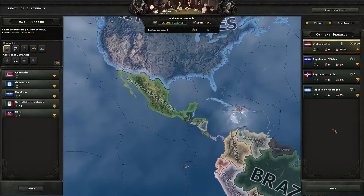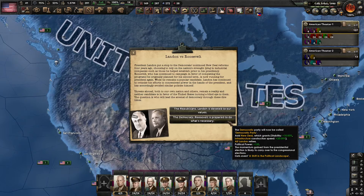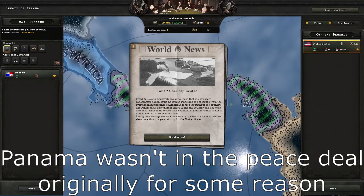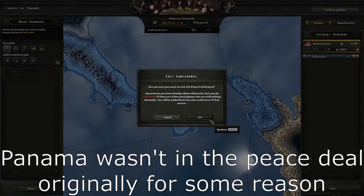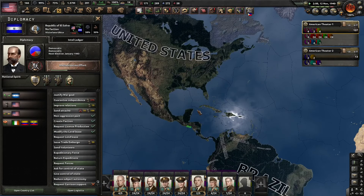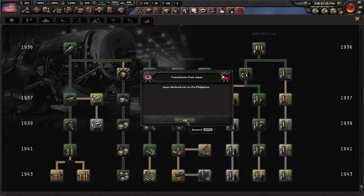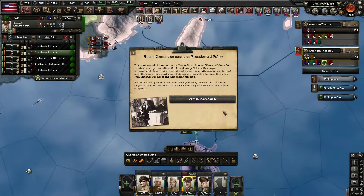Now after that, we bring back FDR in the election. True democracy at its finest when all of North America is under American protection. But Japan decides to attack me, and I also have the French and British fleets, so it was even more disastrous for the Japanese.